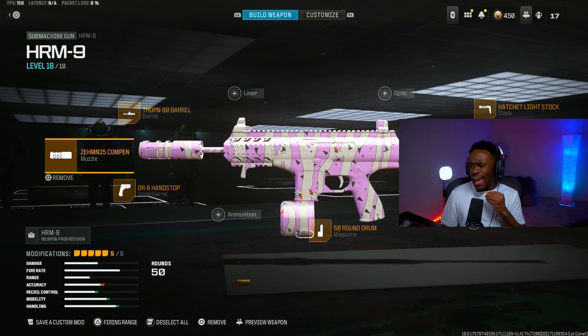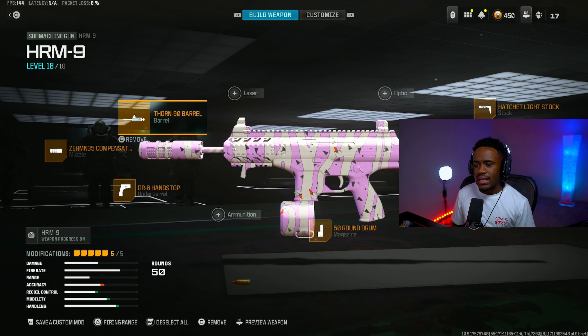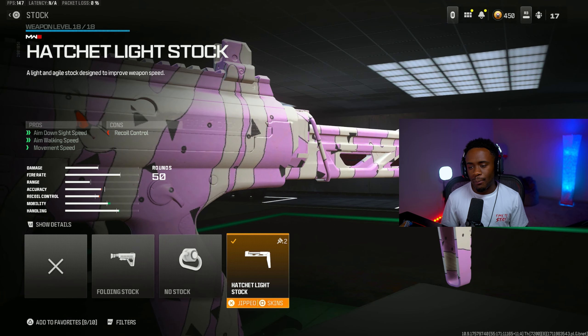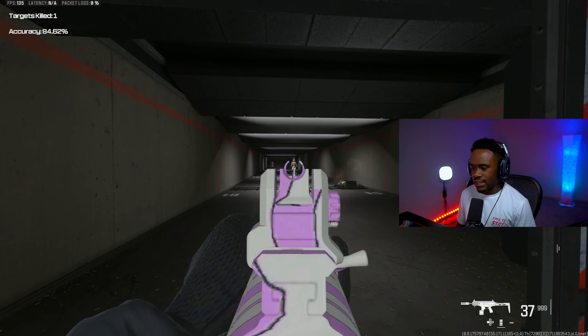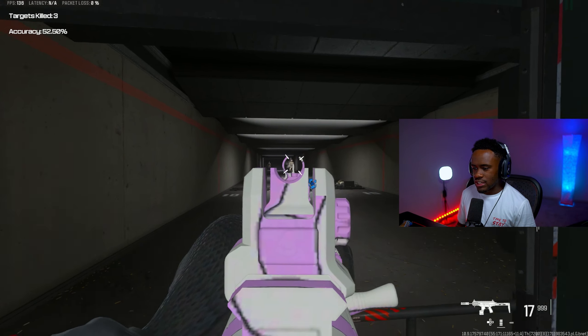The fourth loadout is the HRM-9. Even though this thing got a little bit nerfed, Warzone and Call of Duty do not know how to nerf guns properly, so this thing is still good. For the muzzle, we're rocking the ZH-M35 Compass Flash Hider. For the barrel, the Thorn 90 Barrel. Third attachment is the DR-6 Hand Stop. Fourth attachment for the magazine is the 50-round drum. And for the stock, we're rocking the Hatchet Light Stock, which gives a lot of mobility. My build is a little more accurate at range while still being pretty stable and having great mobility.